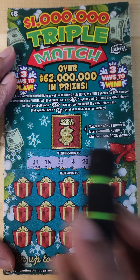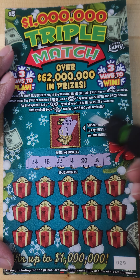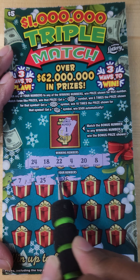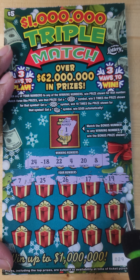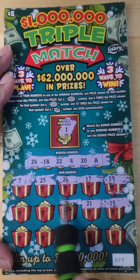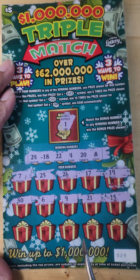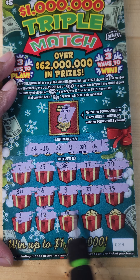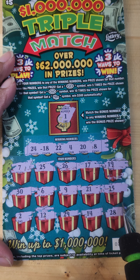On ticket one, we have winning numbers: 24, 18, 22, 4, 20, and 8. Our numbers are: 1, 7, 25, 36, 17, 19, 15, 21, 9, 6, 30, 2, 12, 29, 14, and 28.